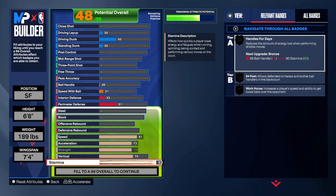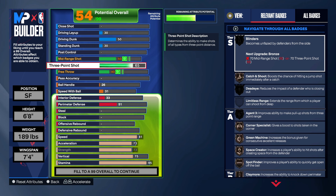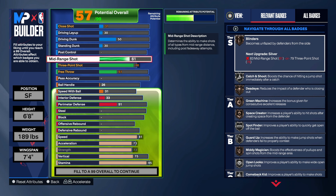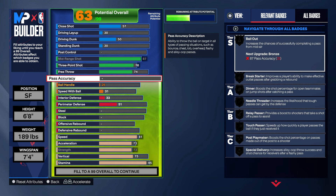75 right here, and we gonna start off with the shooting. So 76 three-ball give you the silver corner specialist, bronze agent 3, but max out your midi — you see how many more badges you get, gold and silver. You getting gold mini magician, gold open looks, gold catch and shoot. You getting better jump shots too, so that's heat.